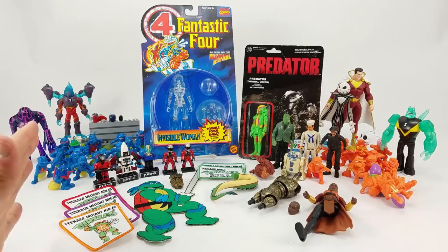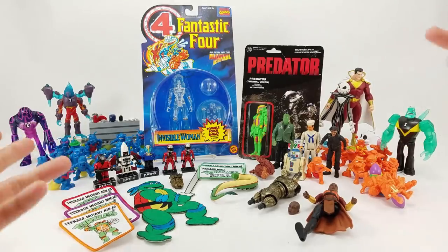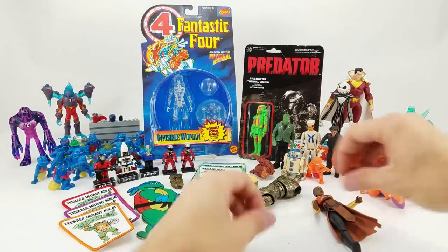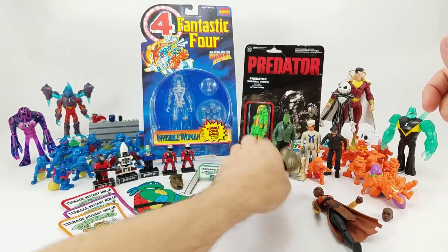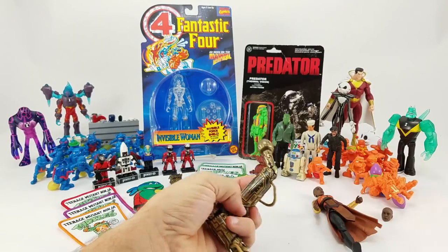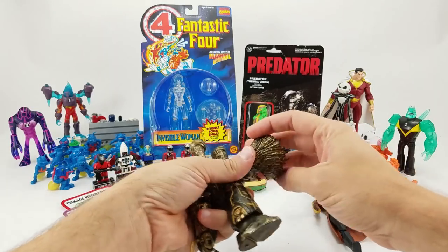Brady from Denver, Colorado sent in some — that's the theme for today — Build-A-Figure parts. He did send me an Akai head, but unfortunately that is a duplicate, so I'll have to hold on to that one for trade bait. And then also, on top of that, we've got a Warlock body, which is great, because I do have Warlock arms, a leg, and a head. So that piece is almost complete now.